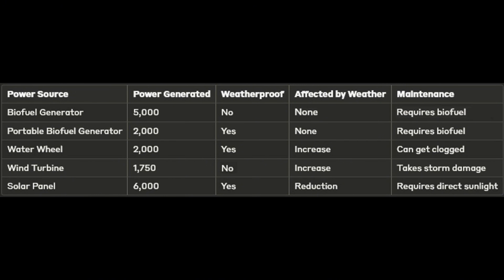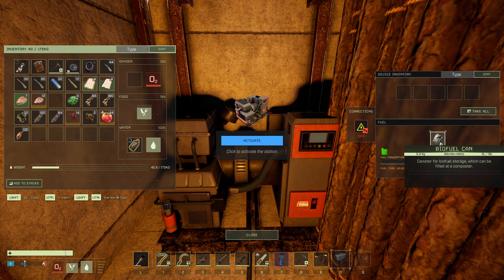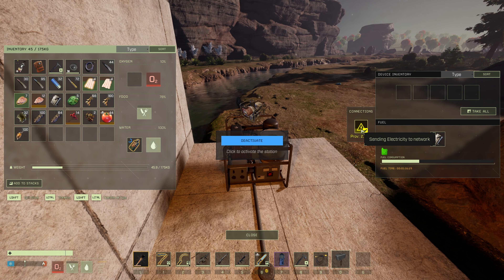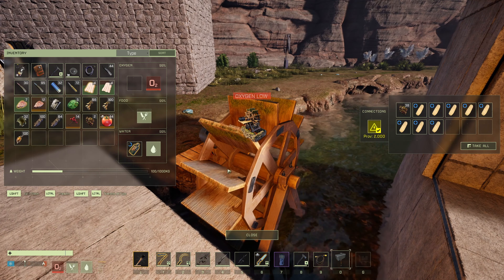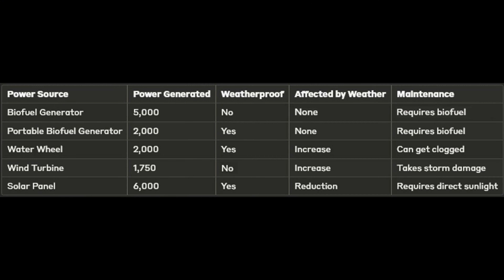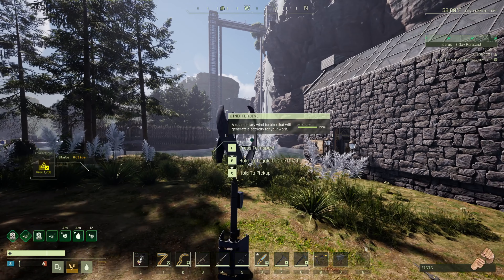To power your electricity network, you have several options, each with their own pros and cons. The biofuel generator generates 5,000 power and can run continuously until the biofuel is depleted, however it requires shelter, is heavy, and generates noise. The portable biofuel generator is portable and weatherproof, generating 2,000 power, but requires biofuel and has a lower output. The waterwheel is weatherproof, generates 2,000 power, and even produces additional resources like spoiled plants and sponges, however it can get clogged and requires regular maintenance. The wind turbine is portable, generates 1,750 power, and gains more power during storms, but it can take damage from the weather and has a lower output than other options.